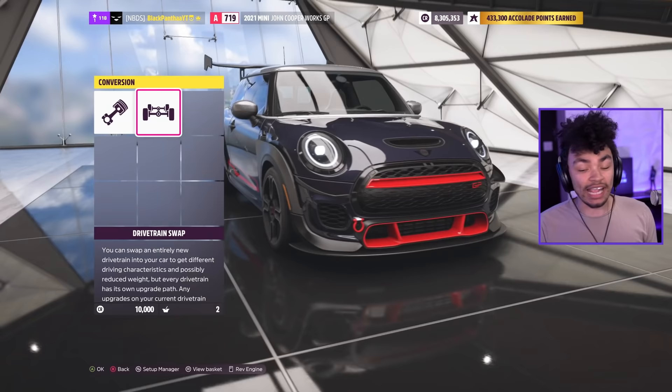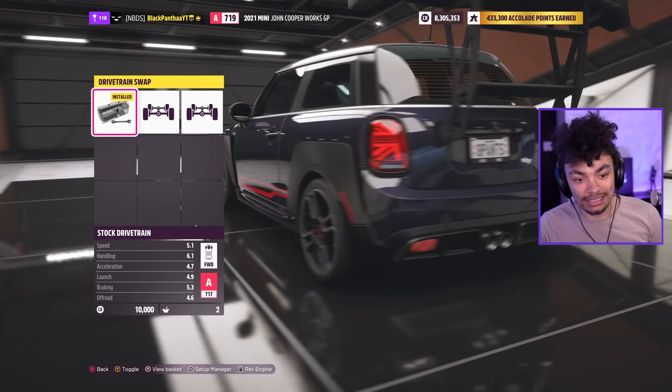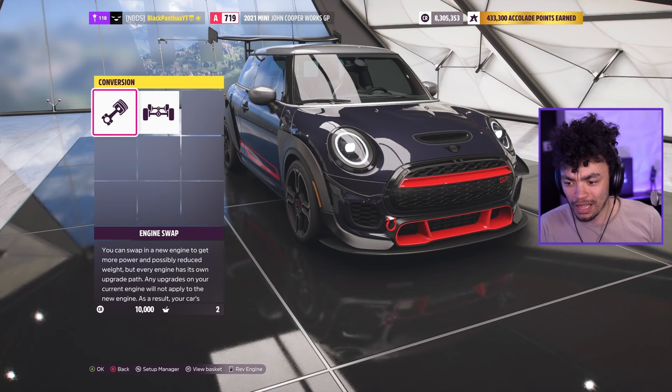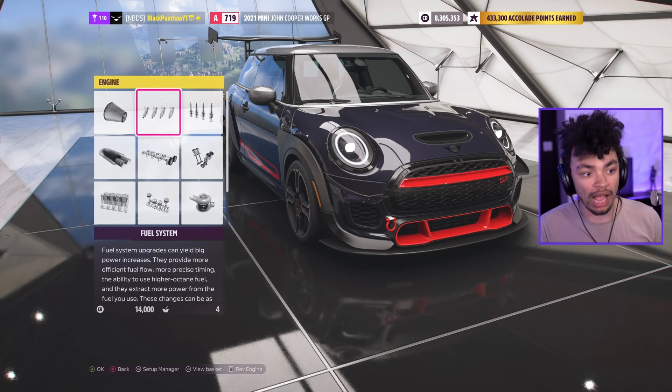We can make it rear-wheel drive? I'm going to have a lot of fun with this. We can make it all-wheel drive — that's kind of what I expected — and of course this is a front-wheel drive car. There are engine swaps available: one turbo rally engine, which kind of makes sense. My idea is I want to build this to have all the power possible, then play around with the drivetrains — front, rear, and all.